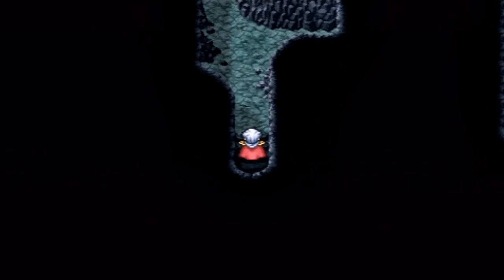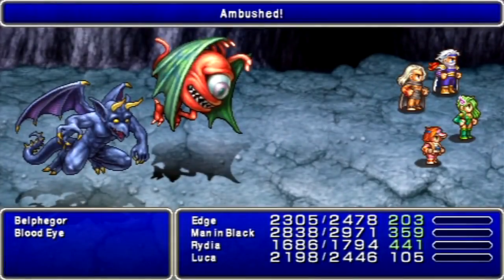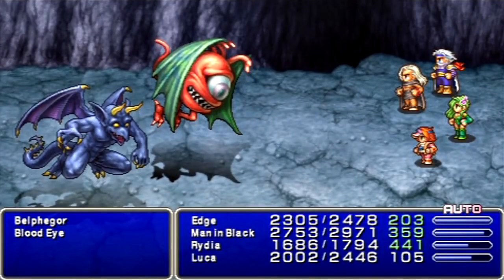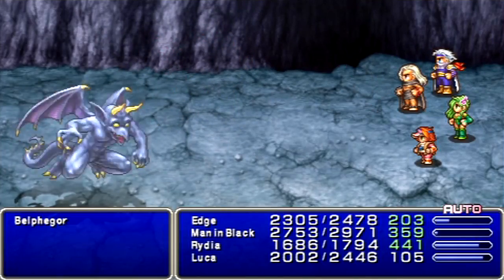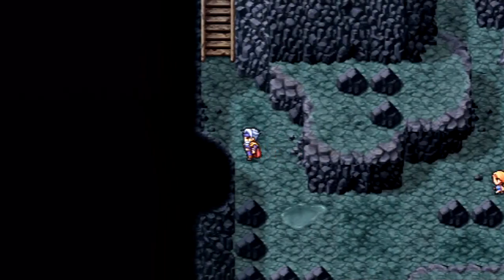Someone was telling me you can get them as rare drops, but I don't think you can — I think they're just pulling my leg. Anyway, there's a little man over there — check him out. First things first, take out the blood eye, because he can charm or confuse you.